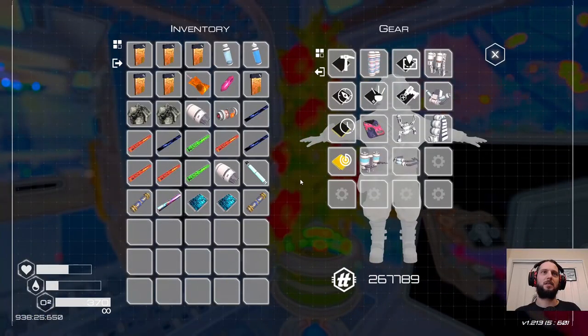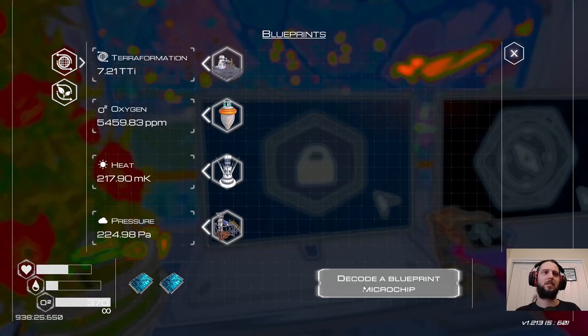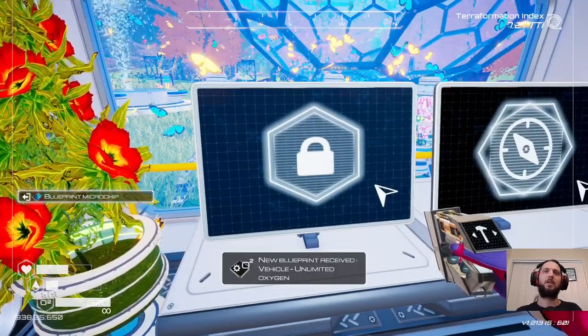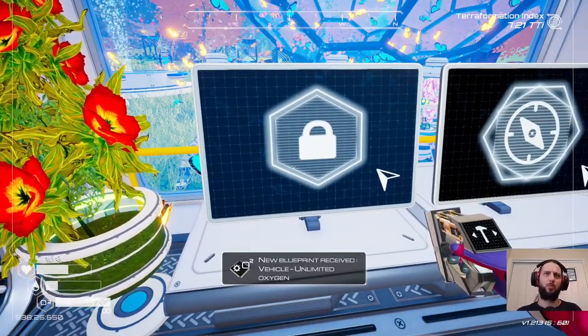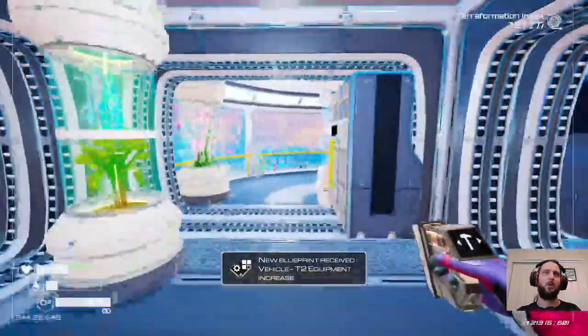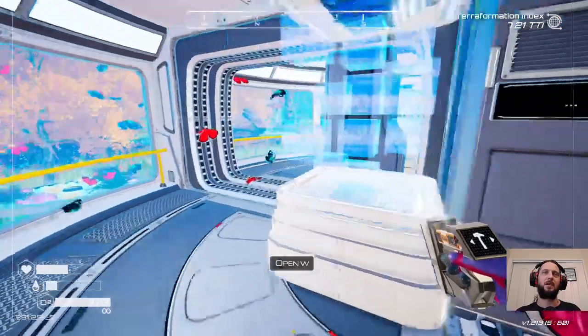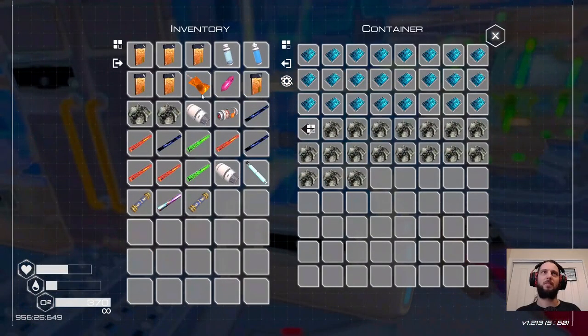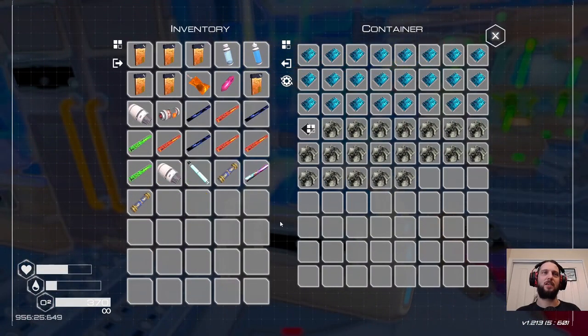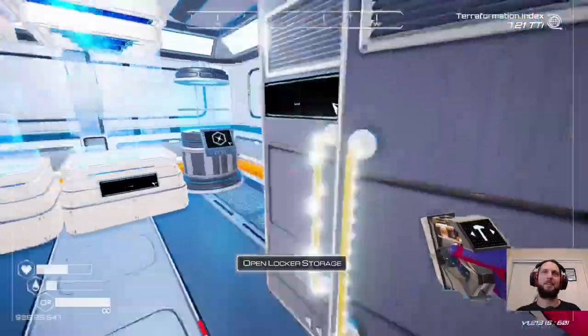I'm going to guess that blueprints are still useless. Oh - light box medium, so slightly larger. Oh no, that was the light box I already had. Vehicle unlimited oxygen - okay so that's a blueprint you have to unlock, good to know. Tier two equipment increase - so all of the new vehicle upgrades are blueprints now. I've got a ton of blueprints so that's fine, we can still investigate literally everything.